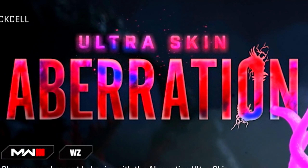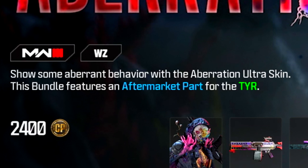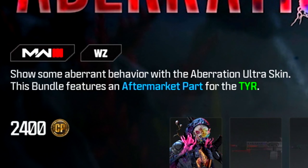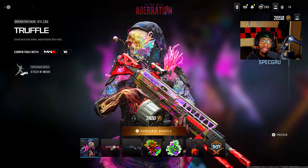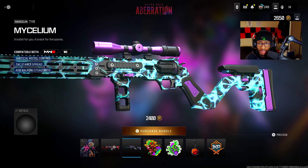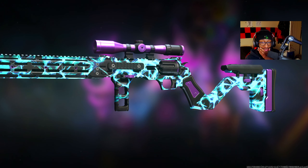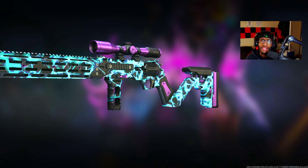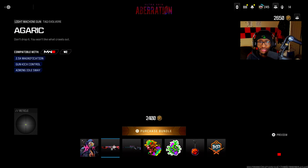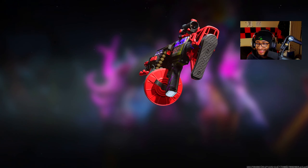What is this ultra skin aberration? Let me show some aberrant behavior with the aberration ultra skin. This bundle features the aftermarket part for the tear - we got a new attachment for this gun right here. That looks amazing, it looks like Spider-Man Shattered Dimensions. The way that blue is, the way that lightning is - if you guys know about that game, y'all are cultured for sure. We also got a new mycelium tear.